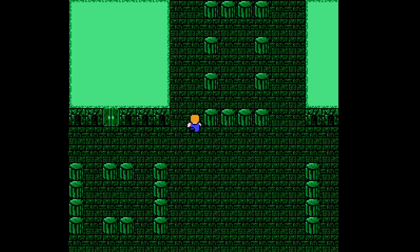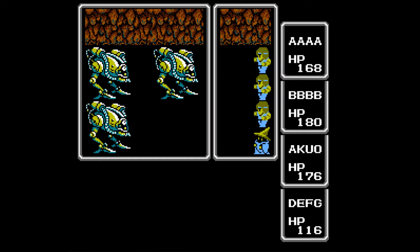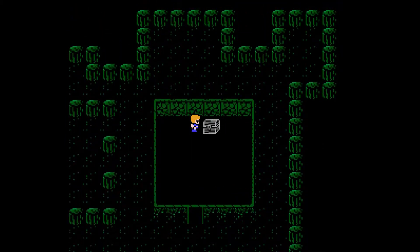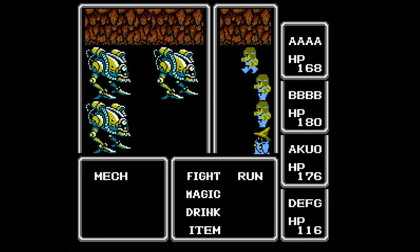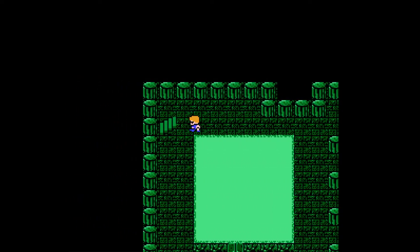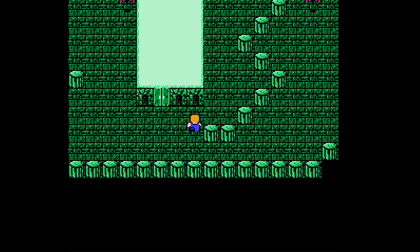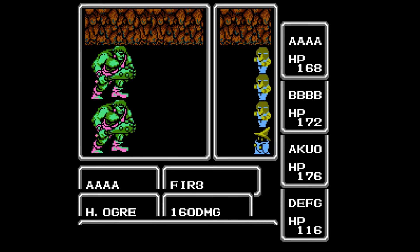There might not be an incentivized treasure in the locked door — it might be nothing. So not necessarily a waste. If only I had Warp or Exit. Just watch — they'll both be level eight, it'll be all walking all the time. Let's just end these fools.